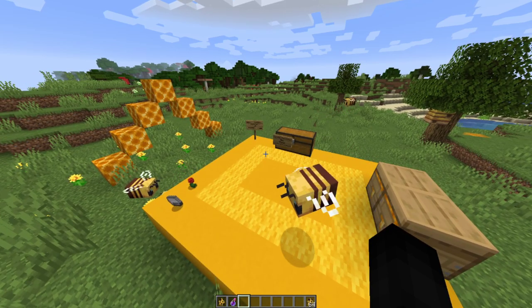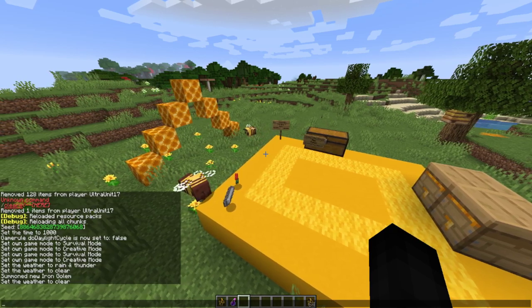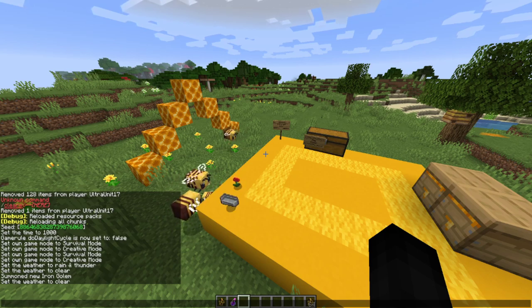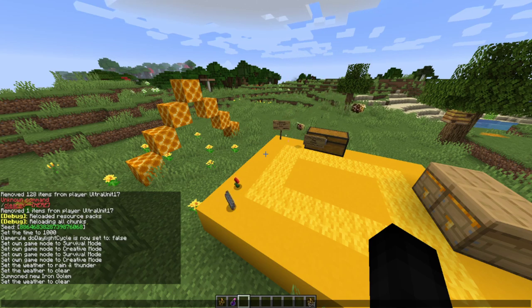For villager changes: nitwit villagers no longer have a leveling gemstone on their belt. Zombie villagers that were converted from villagers can no longer despawn. Foxes now spawn in all taiga variants — good, because they were rare to find. Experience orbs now appear in the same location as the loot when the entity is killed, rather than spawning anywhere randomly.